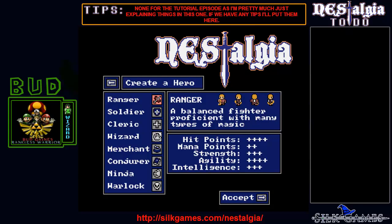Anyway, let's go ahead and get started where I left off. Here's the Ranger — it's a balanced character. You get a lot of hit points, decent — a little bit below decent — magic, middle strength, good agility, and middle intelligence. The Soldier's hit points are great, strength is great, but you get no mana, agility sucks, and intelligence sucks. Personally, I don't care for the Soldier — I've used it and it's pretty slow. While you do a lot of damage, you can't do anything else.